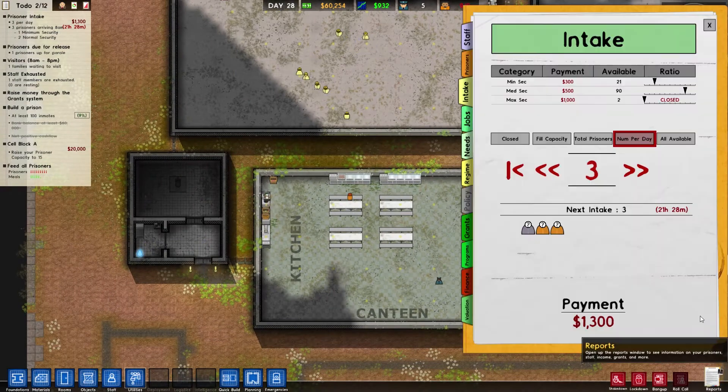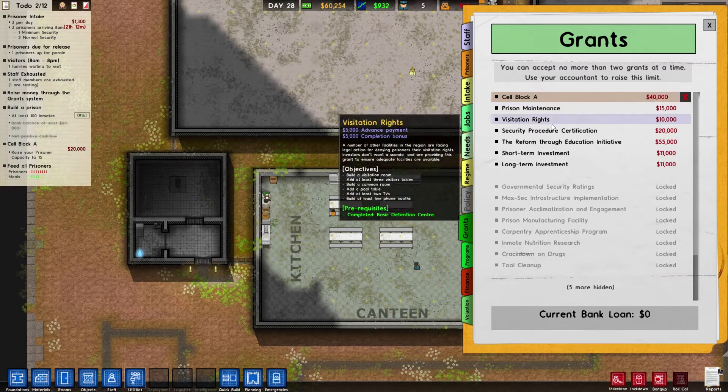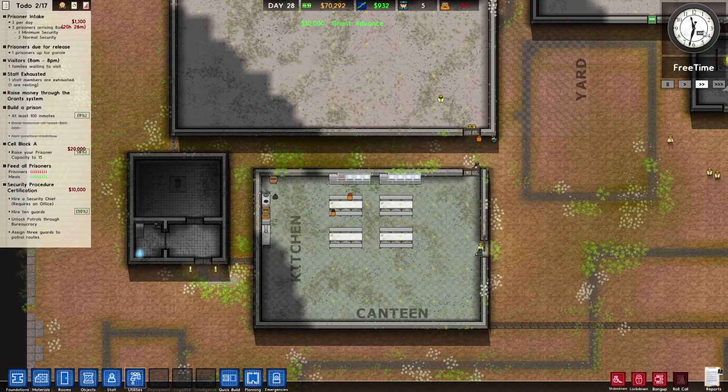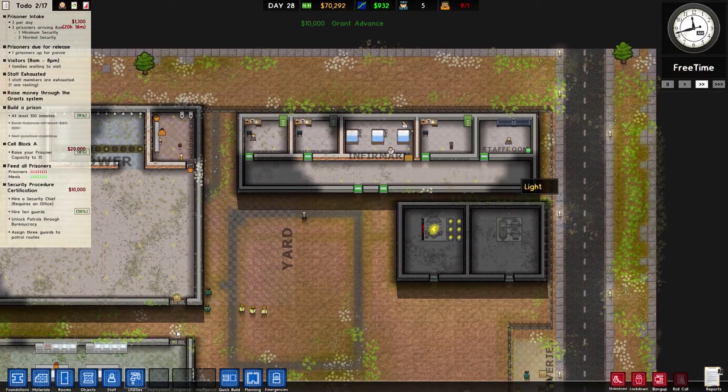What other grants are there? Prison maintenance... visitors security procedure certification. I probably can do that one - you need a security chief and ten guards on patrols through three rooms to patrol. I probably could do that pretty easily and that'll give us 20k. So I'll go ahead and do that. I need another office - I bet I can't fit them in here anymore.